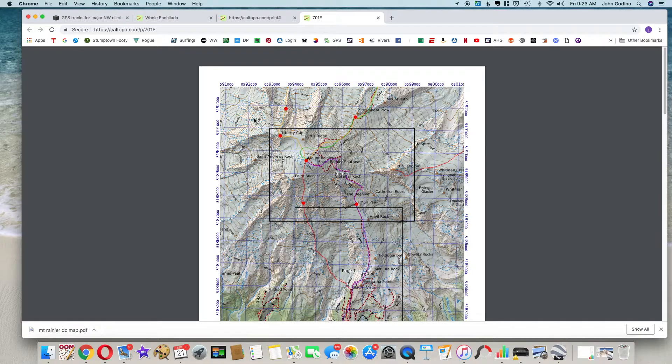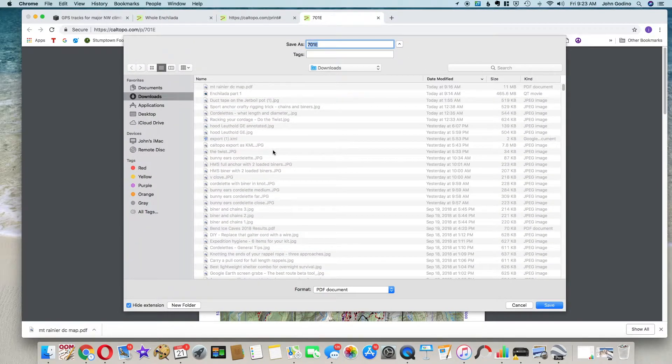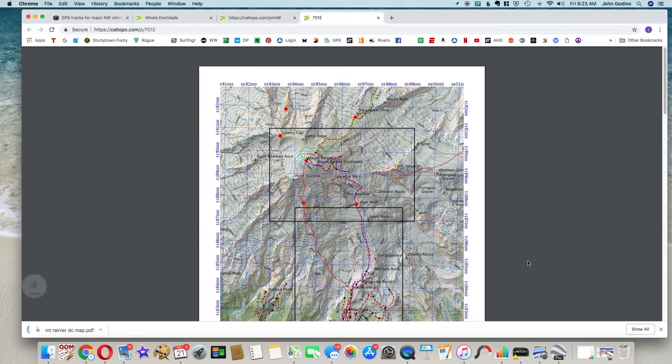We've got one more thing to do — download it to our hard drive. On my Mac I simply right-click and do a Save As, which puts it in my Downloads folder. CalTopo auto-generates a name, but I'm going to call this 'DC map' and click Save. Now I can do one of three useful things with it: print it as a hard copy, email it to anyone else on my climbing team so we all have the same map, or email it to myself and get it onto my phone as a free, virtually weightless backup to my paper map. That's how you print multi-page maps using the whole enchilada GPX track file from Alpine Savvy in CalTopo. Thanks.